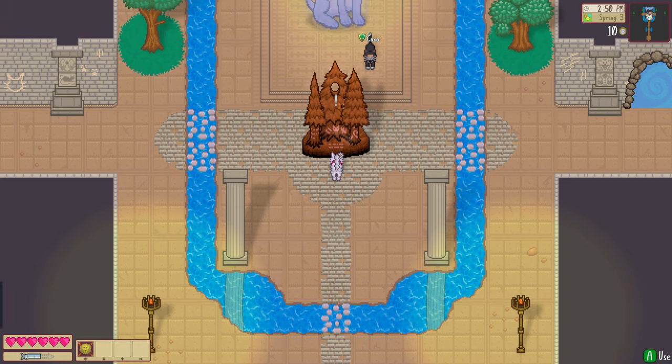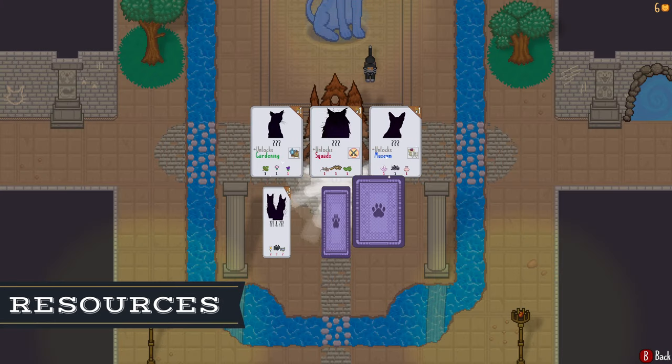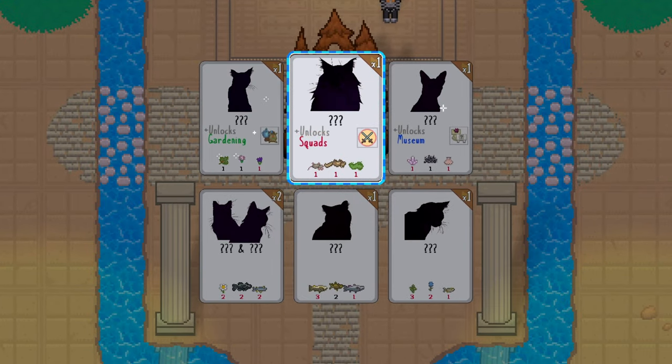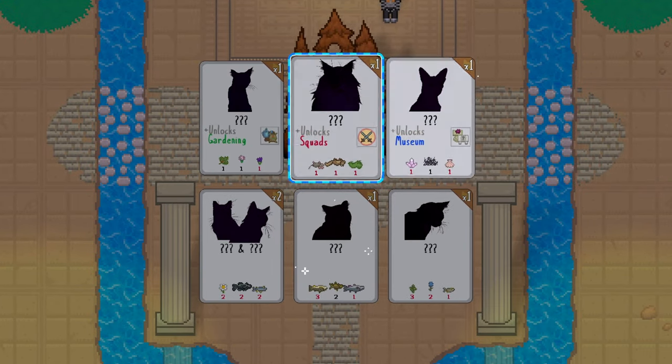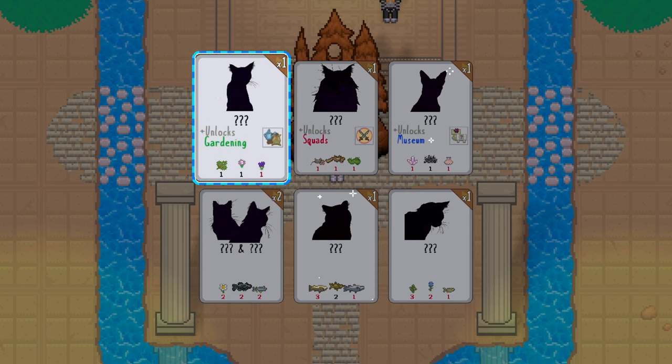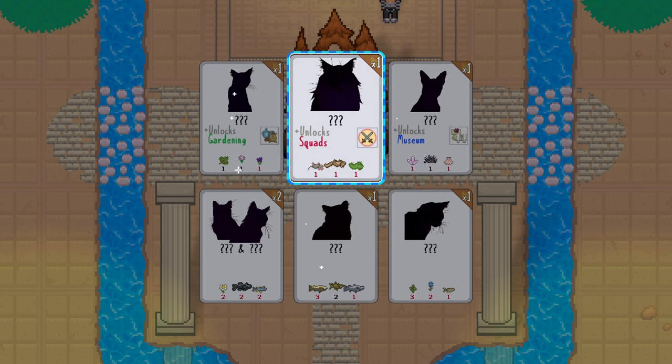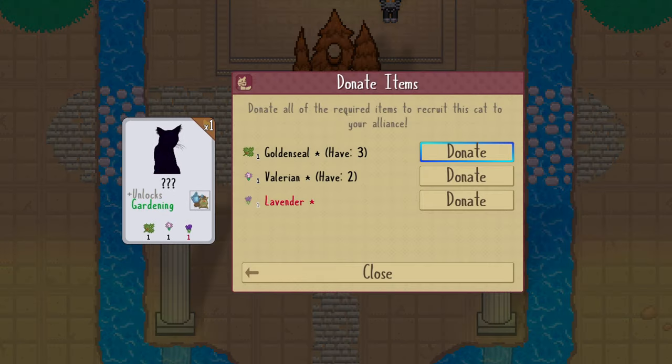Number two: resources. Inside the temple, the Forest Guardian shows you the various cats you have to recruit to your colony, as well as the resources you need to gift them before this occurs. Some of these are a bit tricky to procure, such as the snake lily and the blackberries.